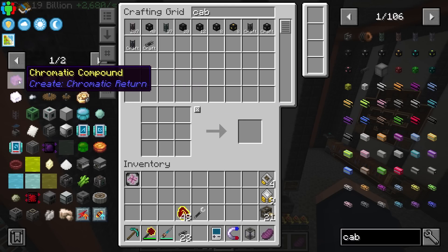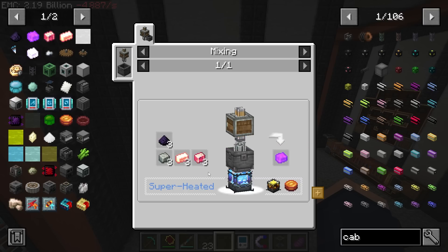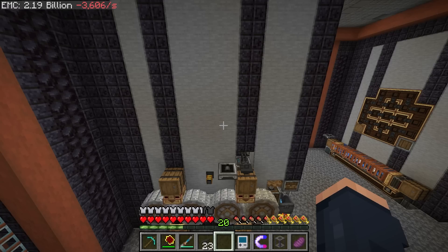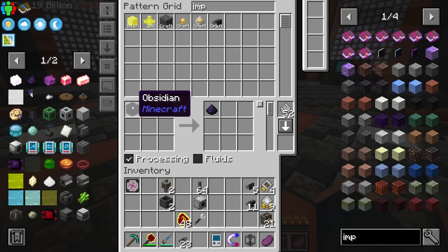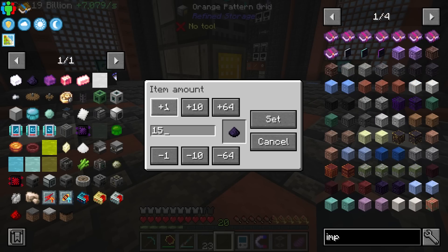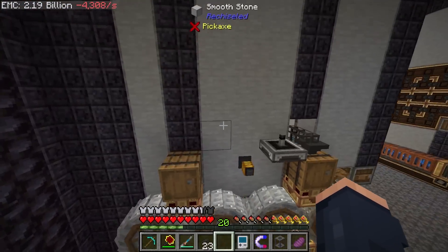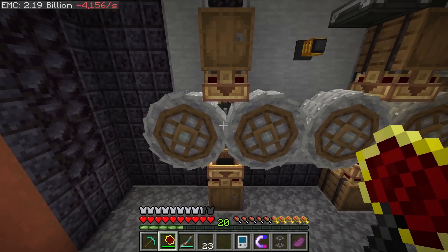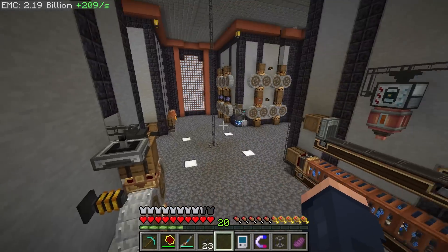Next I need to combine everything into the chromatic compound. I need to create a recipe for powdered obsidian — everything else already has an autocraft. For the crusher setup I'm going to do 16 at a time instead of one, which should be more efficient and output 16 as a result. This is also producing some redstone, which I'll just store away.